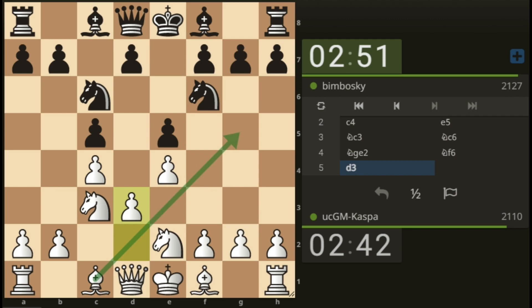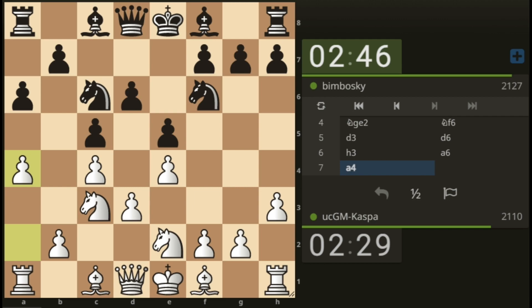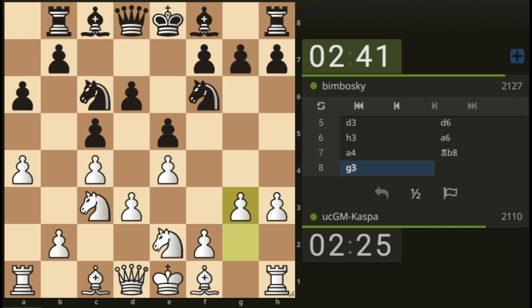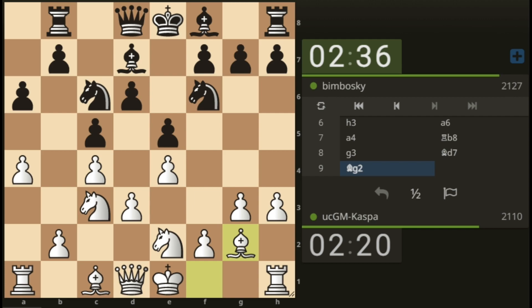We've just finished creating that pawn chain in the center. If a6, remember always play pawn to f4, because the idea is that black wants to go rook b8 and then pawn to b5. That's why I've played f4, and then g3 trying to fianchetto my bishop on the g2 square.